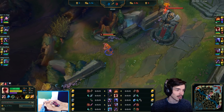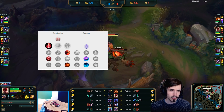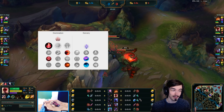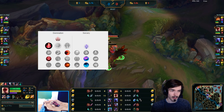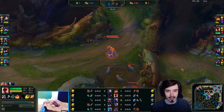First I'll start off by showing you his runes. Really interesting secondary here — Sorcery with Celerity and Waterwalking. That's not a misclick. I went through several of his games and he has the same page. He really values Waterwalking, which is surprising to me, because I thought that was just absolutely awful as a rune. But according to Peanut, it's pretty good.